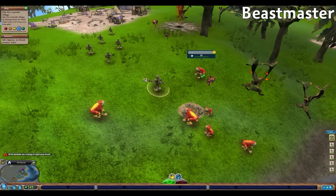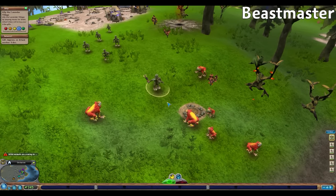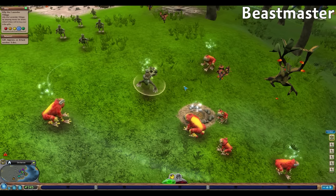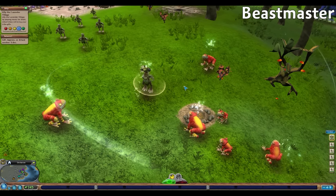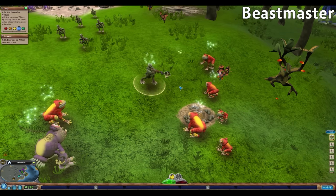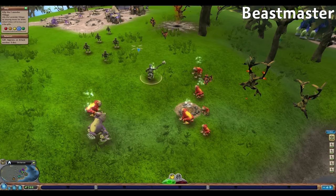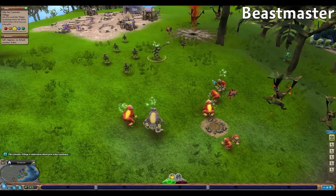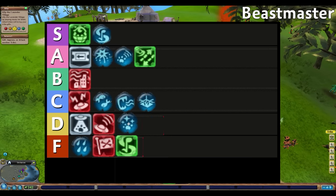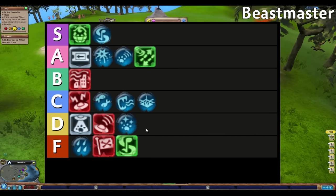Beastmaster allows our chieftain to recruit nearby animals to either fight or socialize with our tribe members. However, the advantage of having other creatures is fairly minimal. The only time I've ever used Beastmaster was in the pitiful worm runs, as the extra creatures were the only way to fill the performance meter on hard difficulty without using any tribal equipment. Other than this specific circumstance, using tribal equipment from the tribal outfitter is more powerful than this ability. Beastmaster gets D tier because of its limited use without tribal equipment.